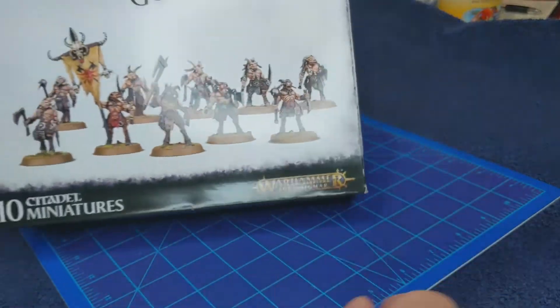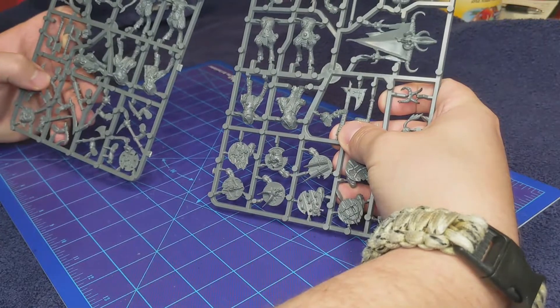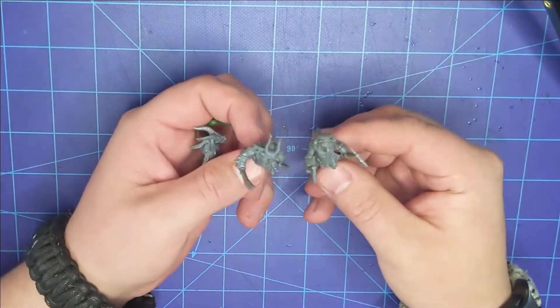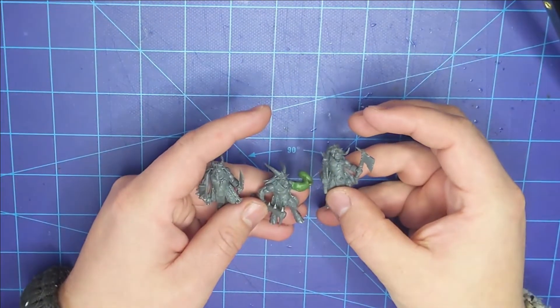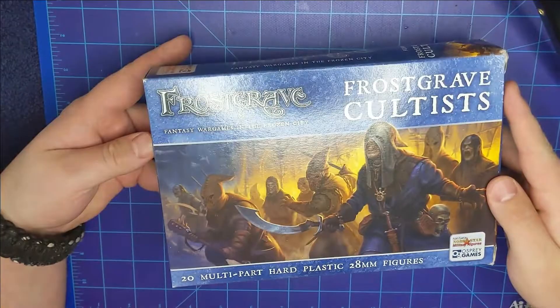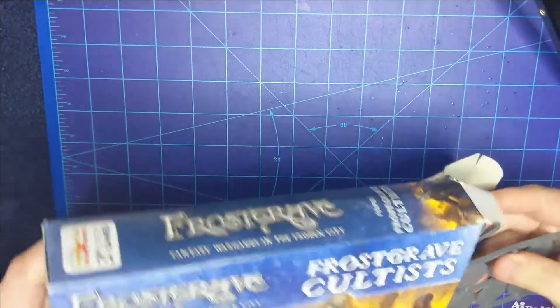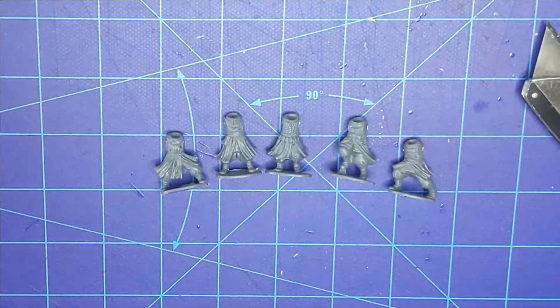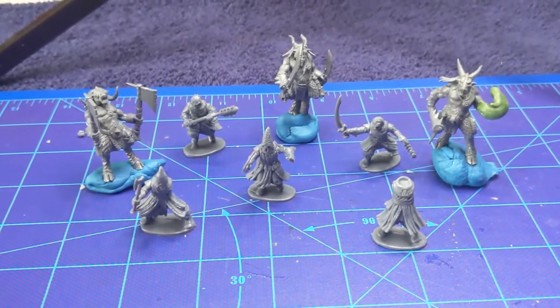First, I wanted to start with some Games Workshop Beastmen. I've always liked these models and I thought they'd be a good beginning for the minions. Next, I started with some Frostgrave Cultists. I really love these models — they're very customizable. And I thought it would make a good sort of eclectic mix of minions, as you can see here.